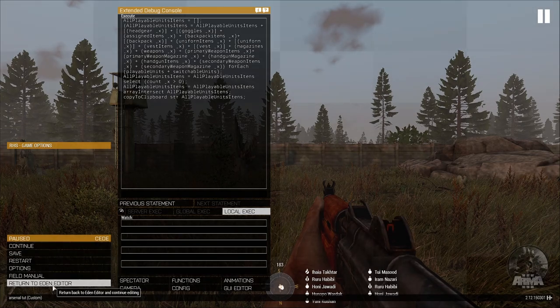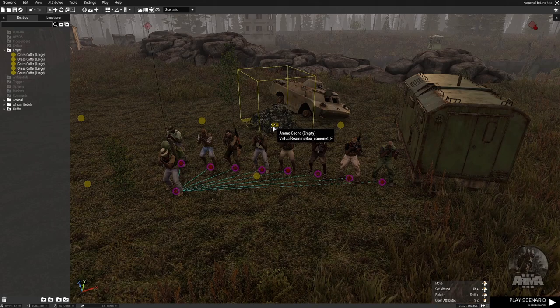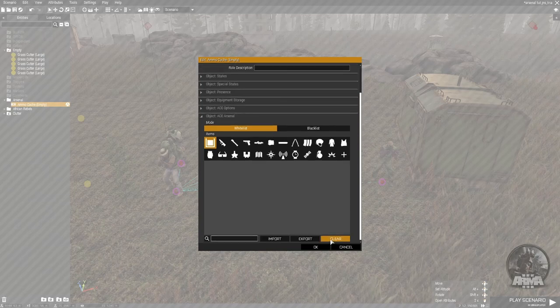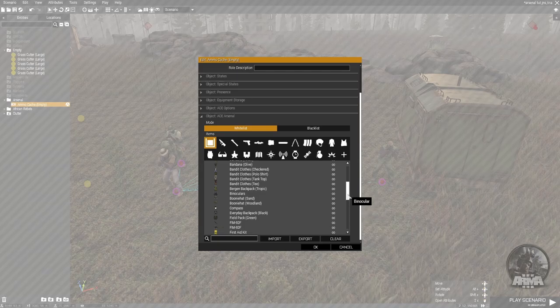You can then return to Eden Editor. So what that script just did is it took all the equipment and everything — all the items from all of these guys — and posted them to the clipboard. So if you now go to the ammo cache, or whatever object you want to put your arsenal in, double click on that to bring up the attributes, then go down to Object ACE Arsenal and make sure it's cleared so there's nothing in there at all, and then just click on Import.